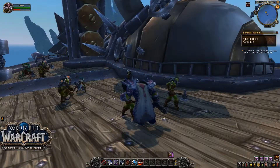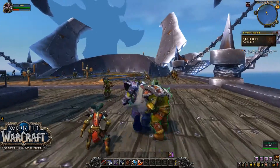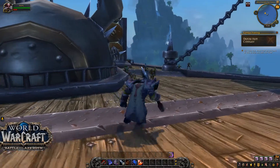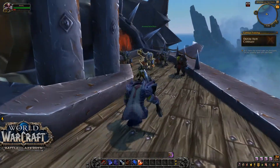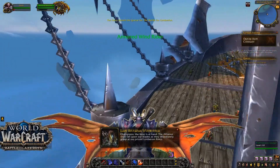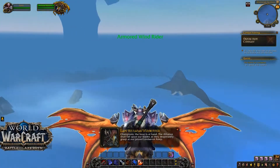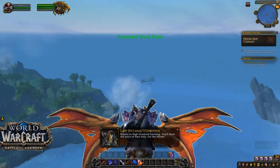Take the Windrider to the back of the airship and join the fleet. I found the Windrider — it's a flying mount you can use in specific areas. The NPC shouts that the Alliance shall fall upon Horde blades as they desperately grasp at the prized Lordran key. Report to High Overlord Saurfang and teach them the price of their folly. For the Horde!